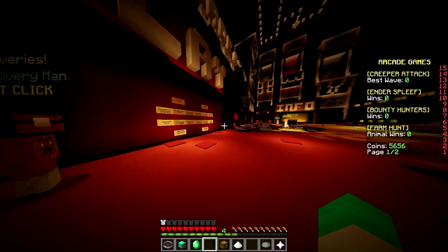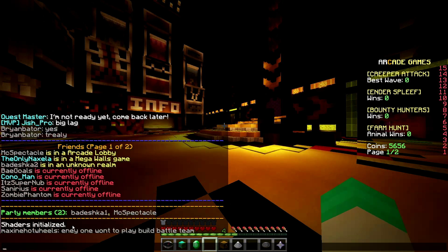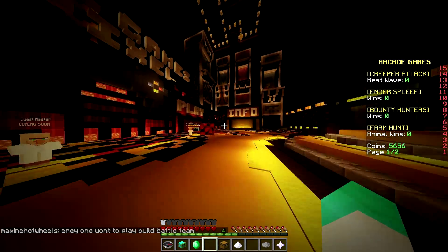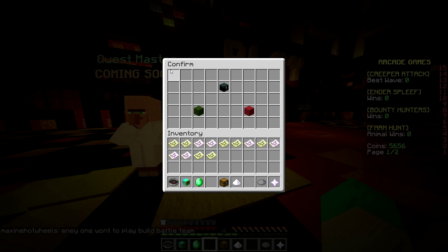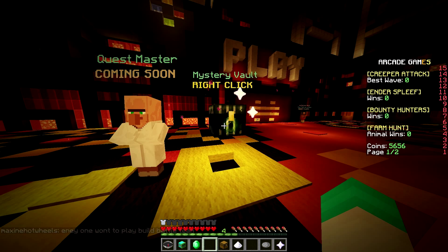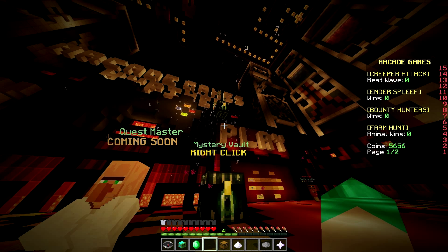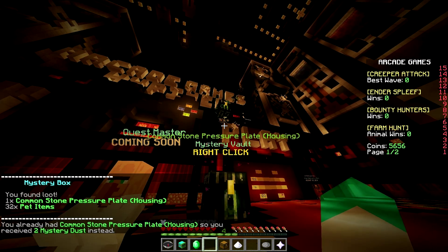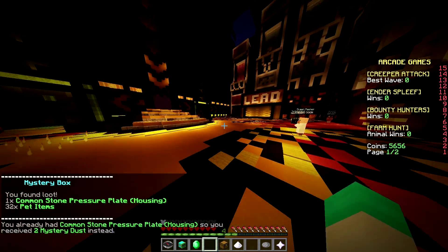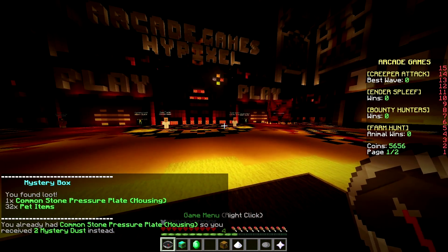Welcome everybody to another video on Hypixel. We're here today with Mixed Spectacle in the party. We're gonna be playing some build battle. Let's see if I can open a mystery box. I thought that was an MVP box but it worked. Common stone press plate and some pet items. Let's get right to the game.